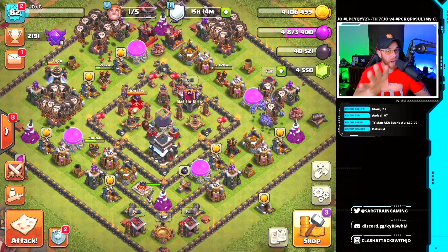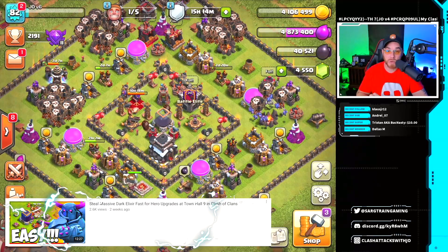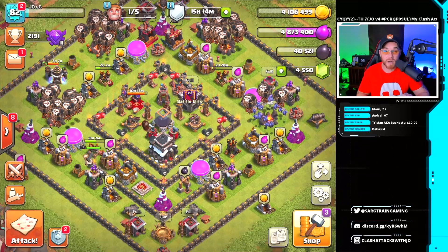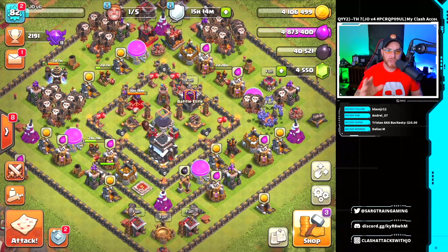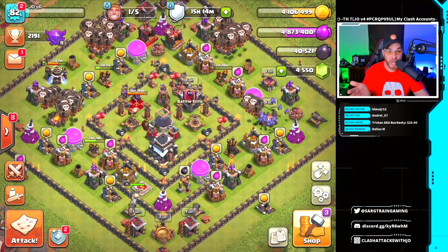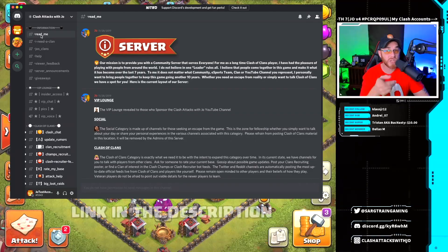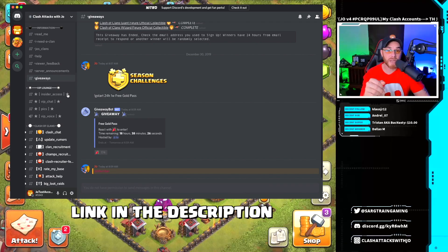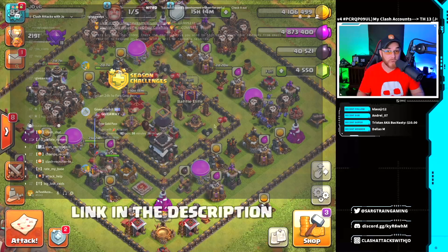I'm not gonna lie, I really love the Pekka army that we were using, and if you haven't tried it, make sure you try it out — I'll link it above my head. Before we move on, I need to let you know about a free gold pass giveaway for the January season. If you're not in our Discord server, go down in the description below, click the link, join in, get into the Giveaways section, and leave a reaction for your opportunity to win.